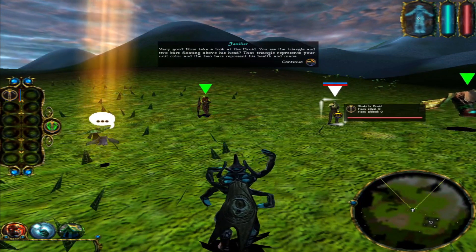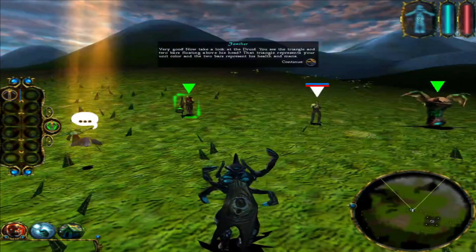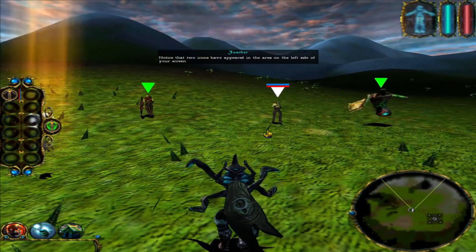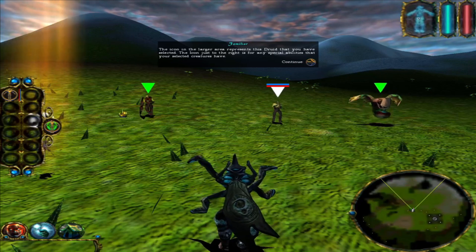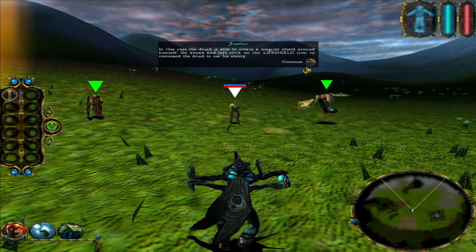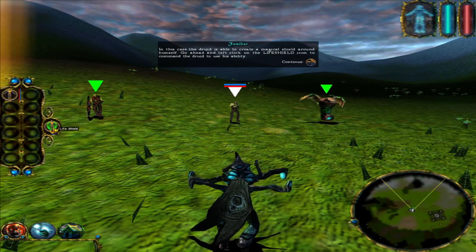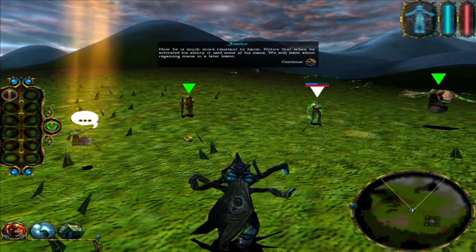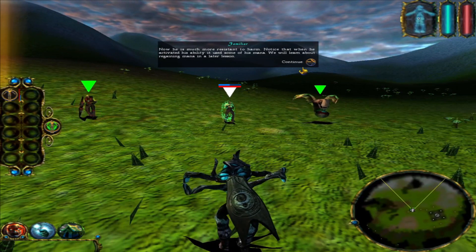Now, take a look at the druid. You see the triangle and two bars floating above his head? That triangle represents your unit color, and the two bars represent his health and mana. Notice that two icons have appeared in the area on the left side of your screen. The icon in the larger area represents this druid that you have selected. The icon just to the right is for any special abilities that your selected creatures have. In this case, the druid is able to create a magical shield around himself. Go ahead and left click on the life shield icon to command the druid to use his ability. Now he is much more resistant to harm. Notice that when he activated his ability, it used some of his mana. We will learn about regaining mana in a later lesson.